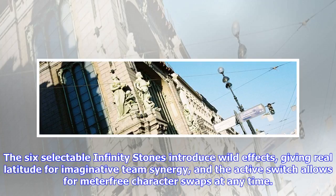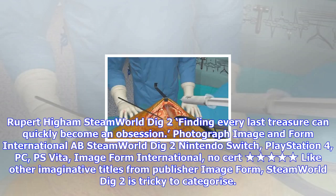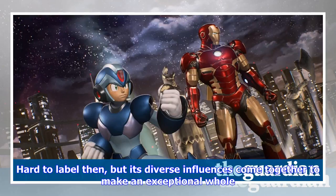Thankfully, these shortfalls can be forgiven because the game engine is one of the most ingeniously inspired systems Capcom has ever built. The six selectable Infinity Stones introduce wild effects, giving real latitude for imaginative team synergy, and the active switch allows for meter-free character swaps at any time. Beyond what is a lackluster presentation, MVCI offers an expertly crafted toolset for playing with real imagination and creativity.